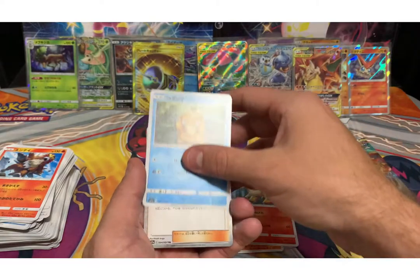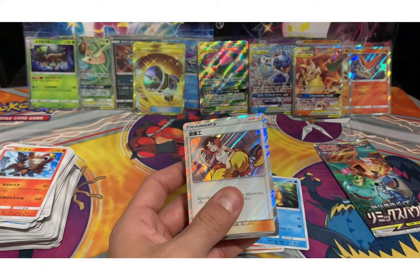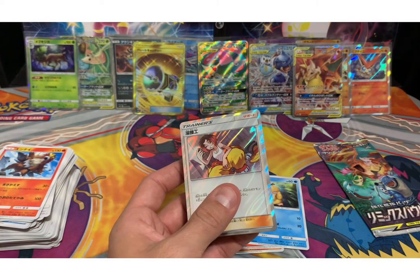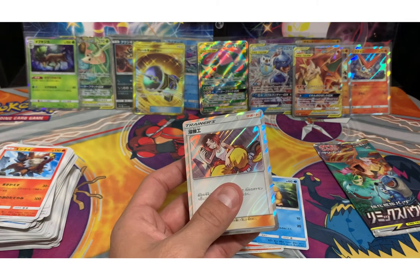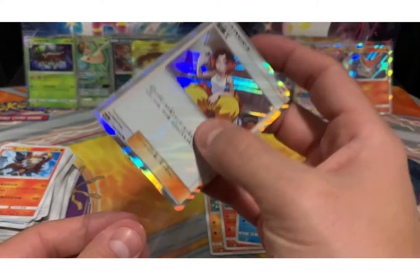Manaphy, yes! Passimian — he passes the ball and he's a primate simian. Rapidash, Psyduck, and a cute trainer girl — what is she called? Homegirl? No. I don't see her on here. Yeah, she's the Welder. Could have fooled me.